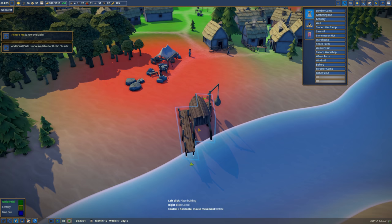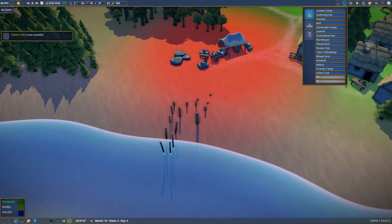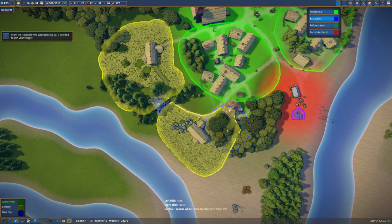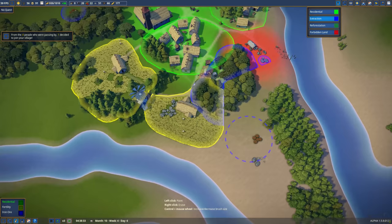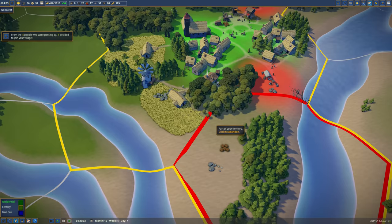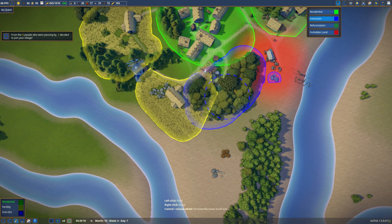I'm going to place it like that and then come in and change the extraction zone. We don't actually own this land, which we're going to have to if we want to do what we want. So let's purchase the territory - it's going to cost us 500 gold. That's fine, not particularly using gold for much else right now. So extraction is this area now.